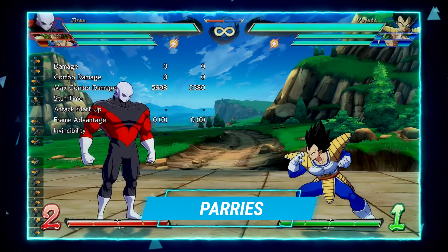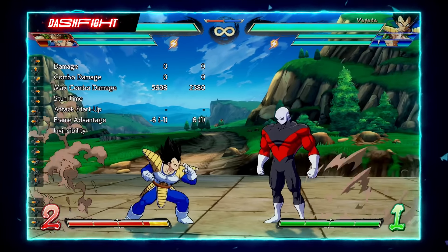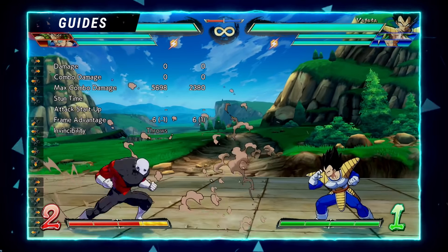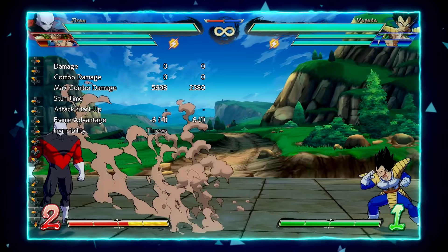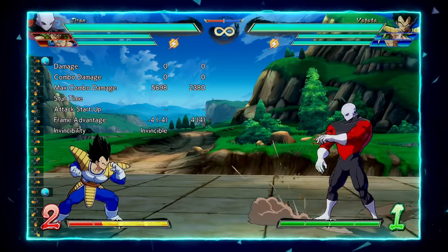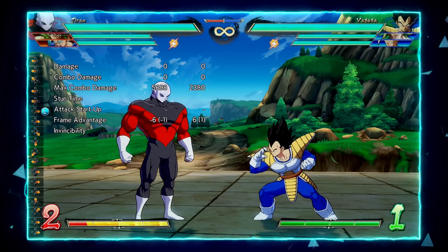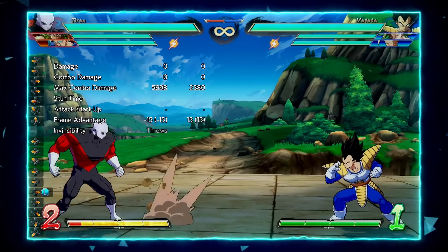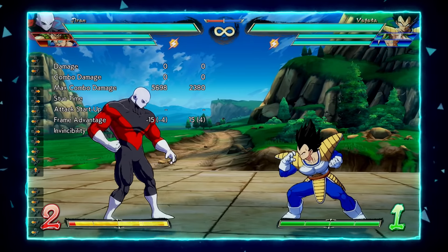Before getting into Jiren's block strings, I want to quickly go over his four different parries — which ones you should be using, which ones to shy away from, and why. We'll start with the L parry: 2+3+2+1+4L — it's a four-frame startup parry that parries lows, highs, and jump-ins; pretty much whatever is not a projectile or super will give you the parry animation.